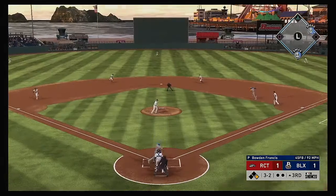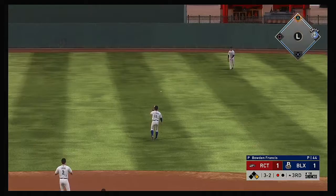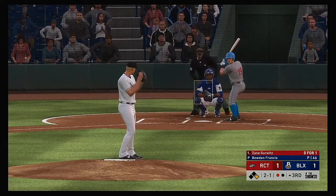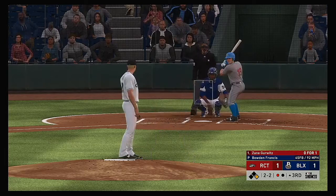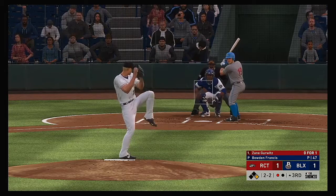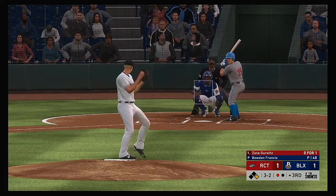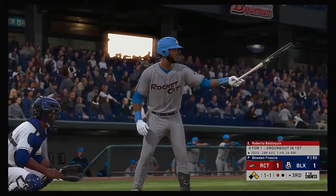Into the box, Jack Kruger. Line towards center field — Ray is there and he has it for the first out. Ready for another chance, Zane Gerwitz. He's 0 for 1 after grounding out in his only trip to the plate. The double play is in order — anything on the ground, the way this defense is, they could certainly roll two. He misses with that one down and in — it's a full count now, three and two. Not a bad time to put that runner in motion on a three-two count. You send the runner and if it's a bad pitch, it's ball four. And he lays off here — a nice job, it's ball four. First and second now with one away.